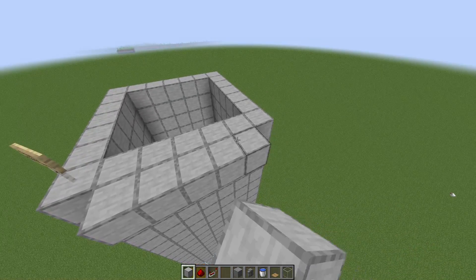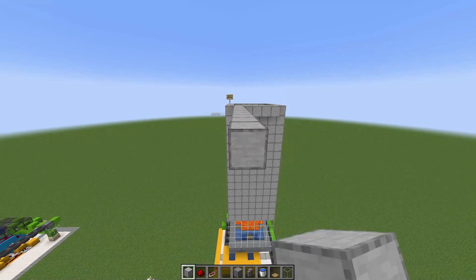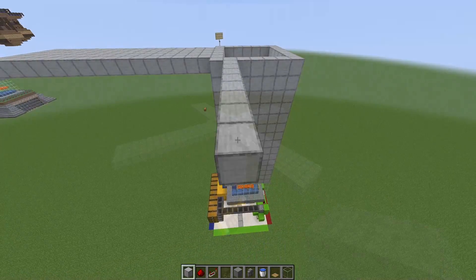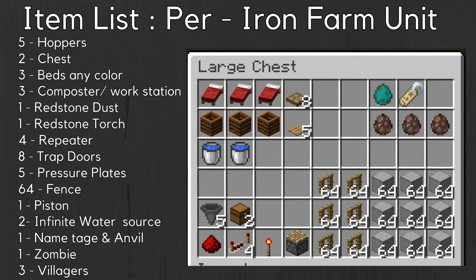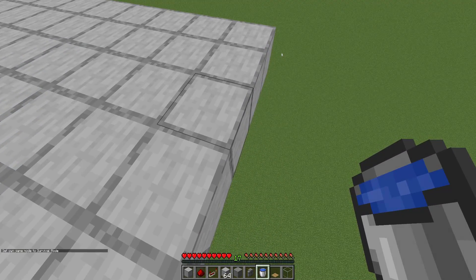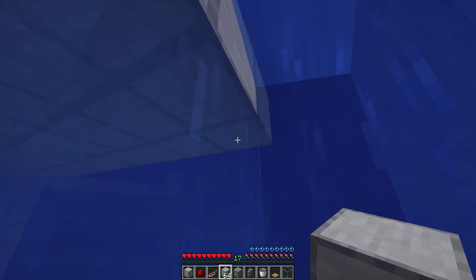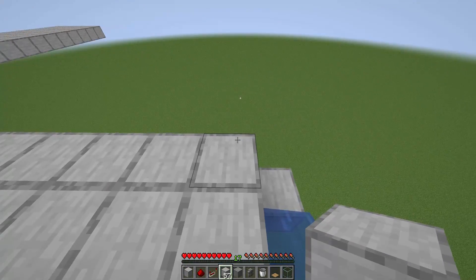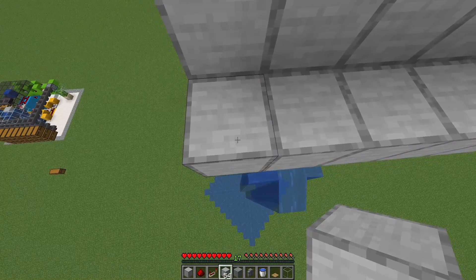Right over here, you're going to add five blocks in the middle, leaving one block of space on each side, and extend that 16 blocks, making a perfect kind of bridge. Do that on all four corners. Now pause the video because this is another item list for each of the iron farm units — you're going to have four on each platform. To place blocks underneath when you're really high up, place some buckets of water to swim up, place one on each corner, then get right back up and take the water back, and place the blocks to create this one-drop platform.